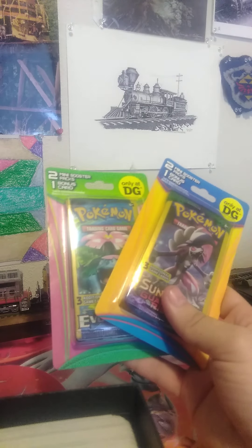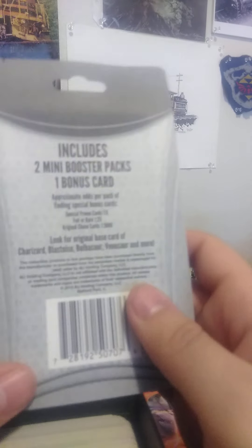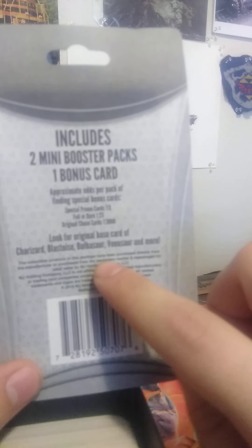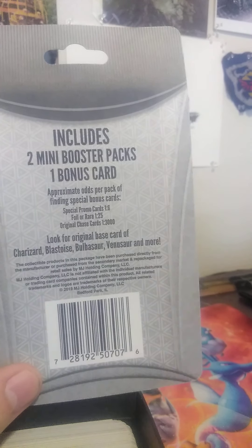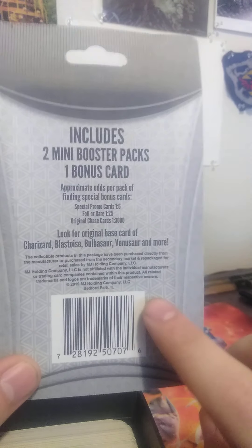I've got Guardians Rising, Evolutions, and a Breakpoint. The reason I bought these is because you get a chance of pulling the base set Charizard, base set Blastoise, base set Bulbasaur, or base set Venusaur - and more it says. But it's a very rare chance you pull either one of these.